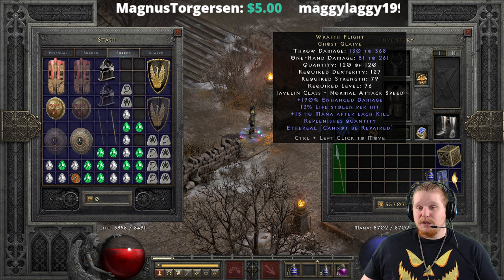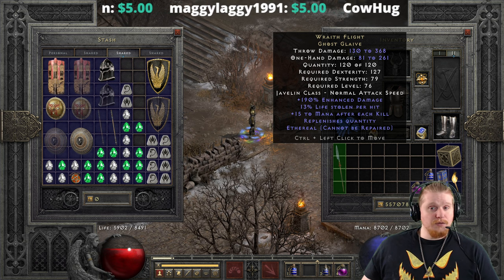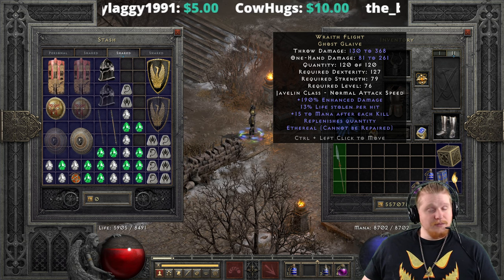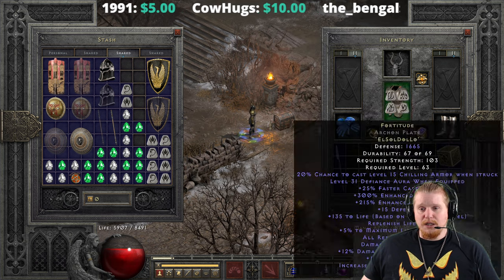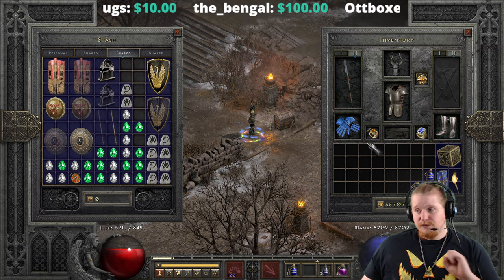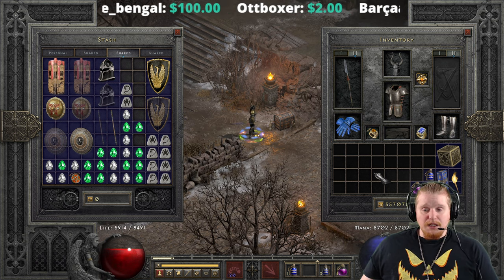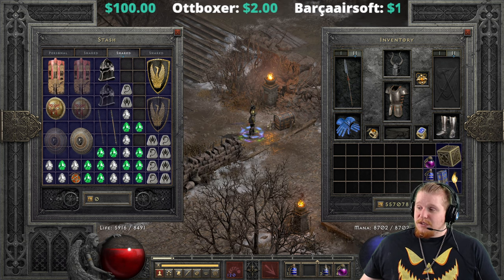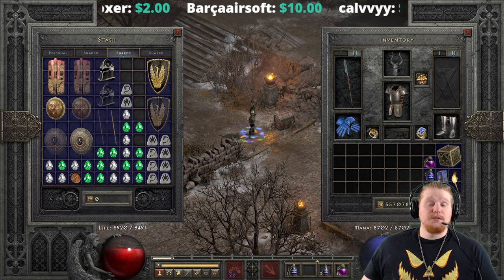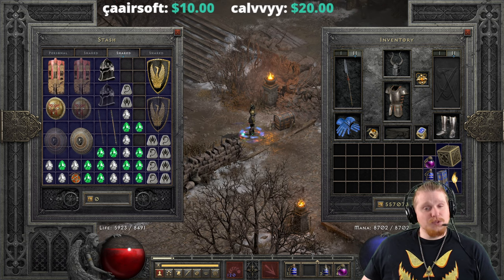I wouldn't necessarily recommend this as your main item for a Javazon. However, having it on your swap-to perhaps with a mana recovery shield — like Lidless, which has plus 4 or 5 mana after each kill — using a Valkyrie Wing and some Silk Weave boots, you could essentially swap, use this, fill up your entire mana pool, swap back, and you might never need another mana potion again. Anyway, as always I do appreciate you guys and gals watching my videos, even when we are flying into the ghost realm. If you'd like to keep watching, be sure to hit that subscribe button.